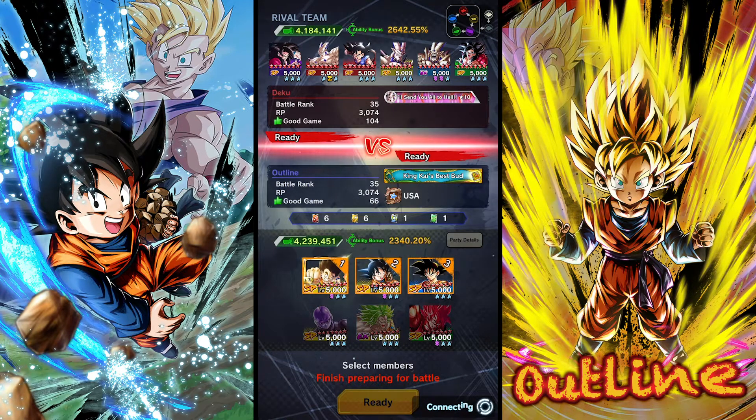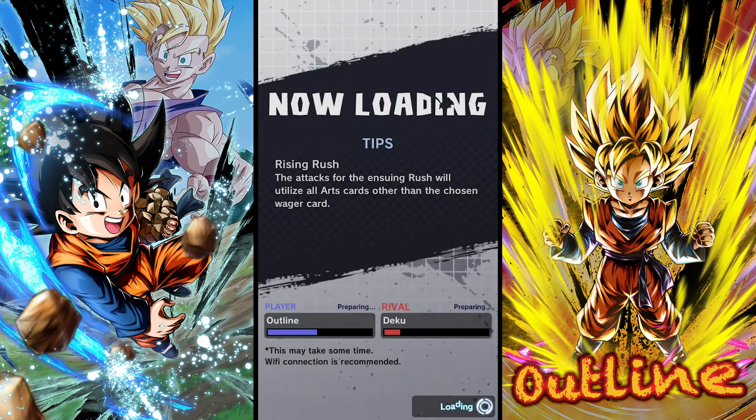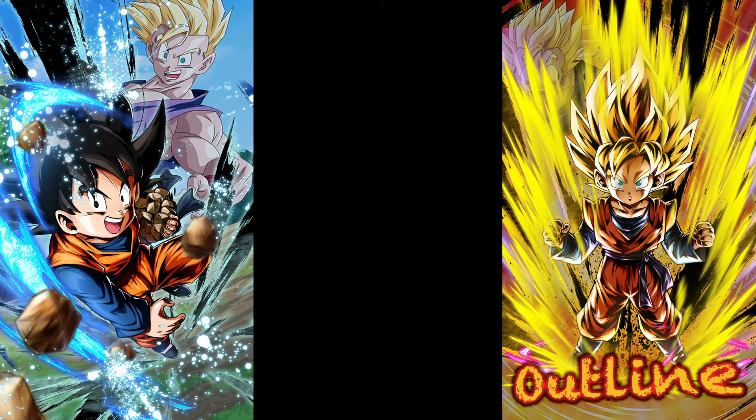I'm gonna start with Kid Goku and hope that I start off with a green card. Kid Goku is usually the best bet to start off with due to his endurance and such. Let's just hope he's not tryharding and doing a hard color counter in the new casual mode — but if he does, I understand.